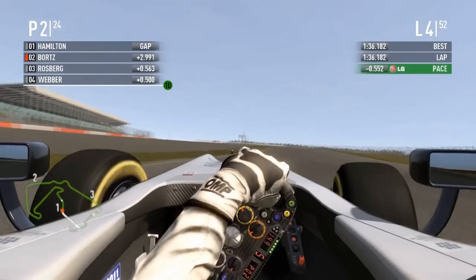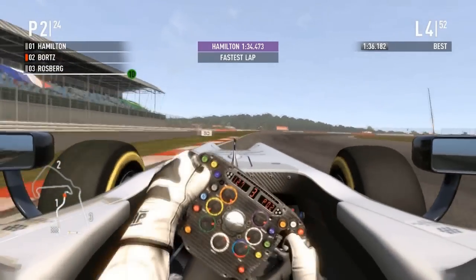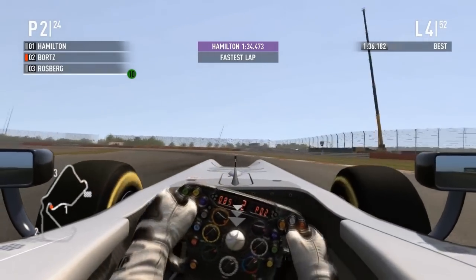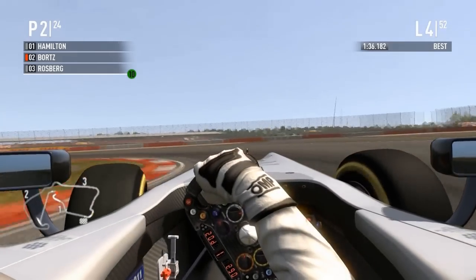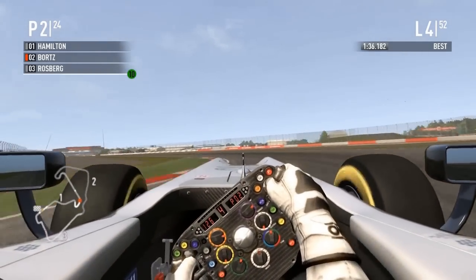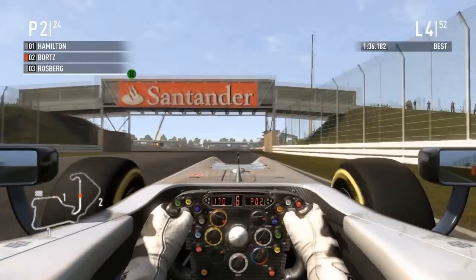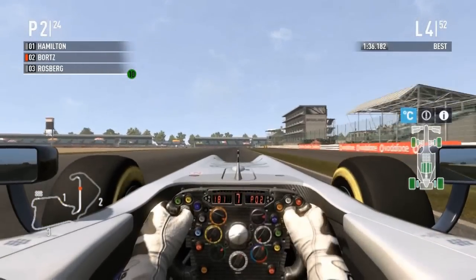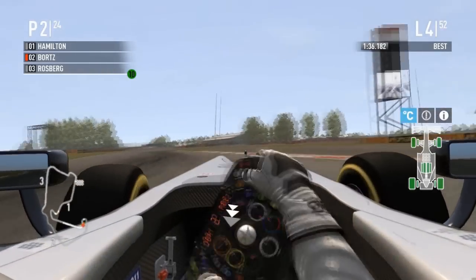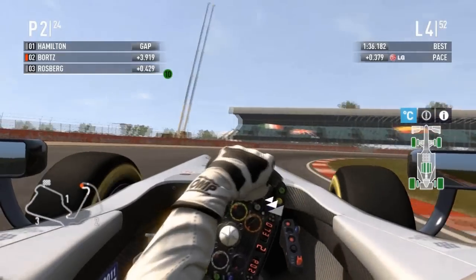Bortz's lap time is a 1:36.2 — respectable for this fuel load. Rosberg is falling back, but Hamilton sets an absolute flyer — wow, a lot faster than Bortz. Hamilton is flying — wonder if he'll eat up the tires, we'll have to wait and see. The gap is now 4.52 seconds. Rosberg is about half a second behind Bortz and closing after the DRS zone — but Bortz has doubled the gap to 4 seconds.